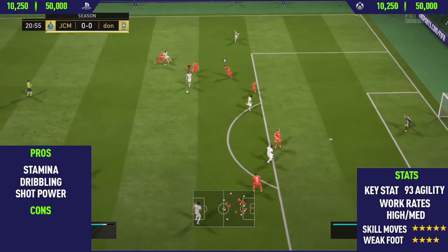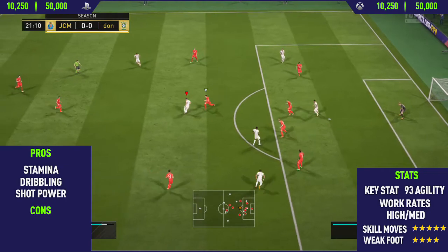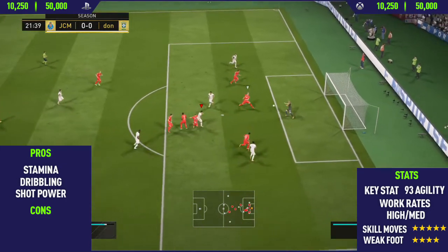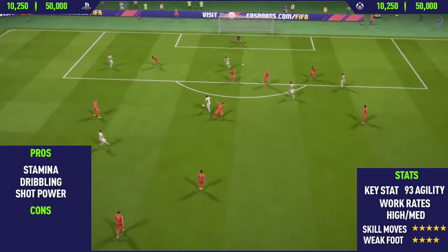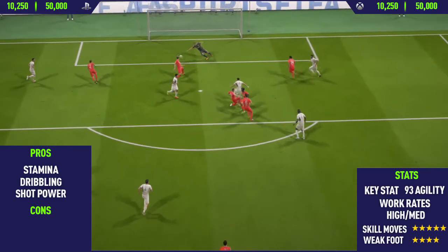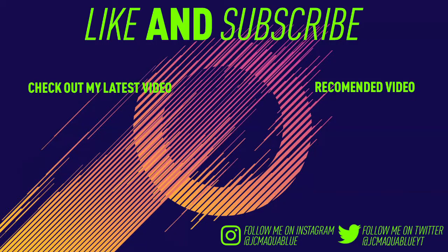The final goal here — we do a really nice double touch spin to another double touch spin, a nice fake drag back, a ball roll, run into the box and then do a low driven finish past the goalkeeper into the bottom corner. So guys, this is going to be the player review. If you've enjoyed it, don't forget to leave a like and subscribe to my channel. Thanks for watching and see you next time. Bye.